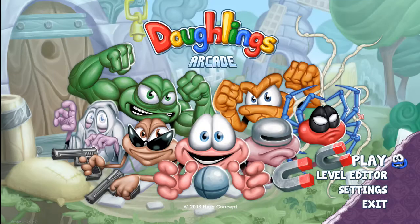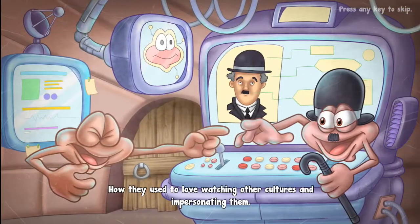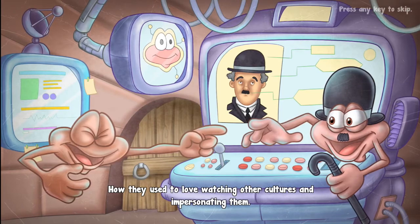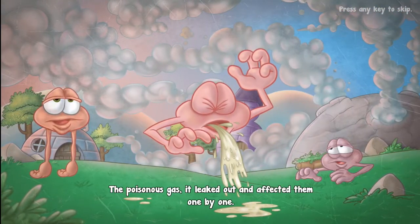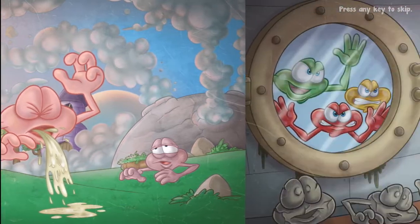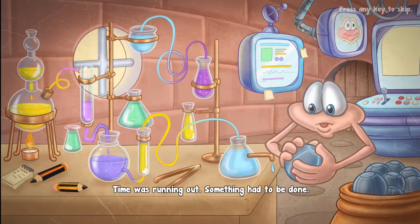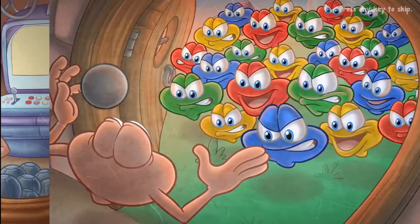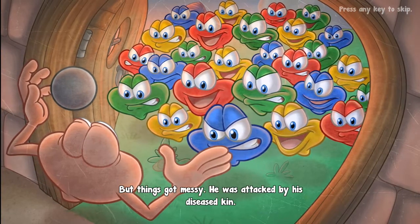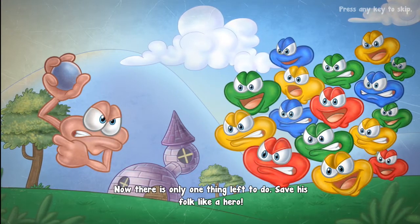Let's go ahead and play the main game. The Dolings, with their cheerful faces, were living in a dimension far away. They used to love watching other cultures and impersonating them. But a terrible day came — a meteor fell from the heavens. The poisonous gas leaked out and affected them one by one. Those intoxicated went wild, then turned into stone. Time was running out. Something had to be done. Thanks to Dr. Morpheus, he found a cure to save his people — but he was attacked by his diseased kin. Now there's only one thing left to do: save his folk, like a hero.